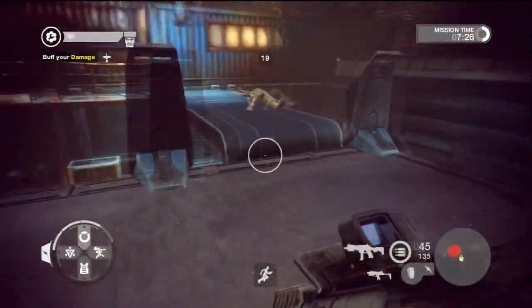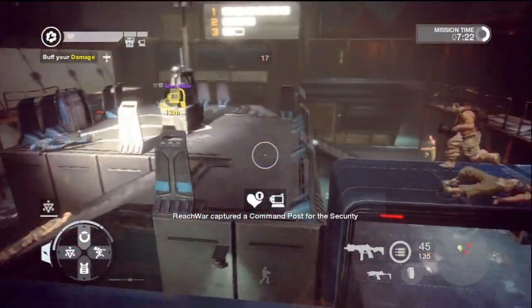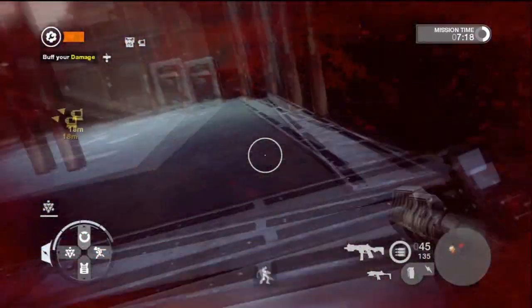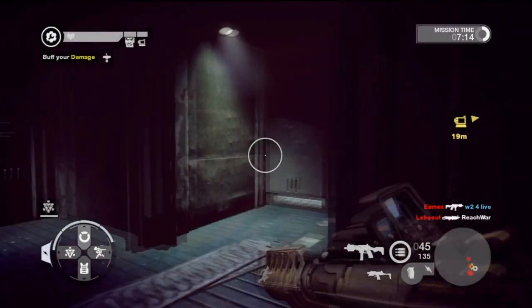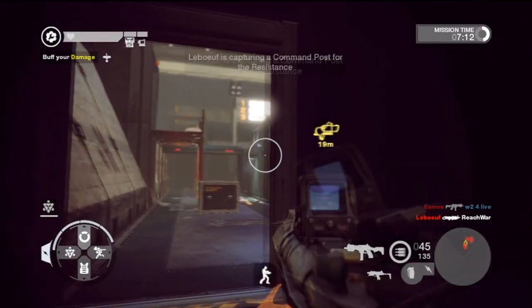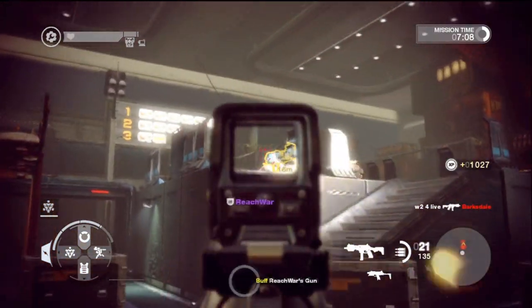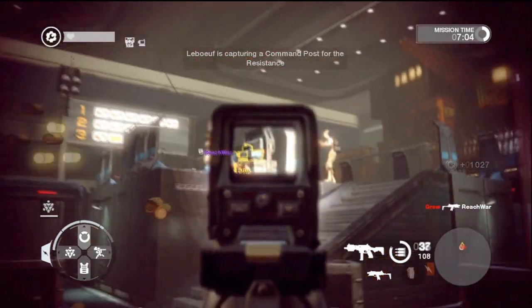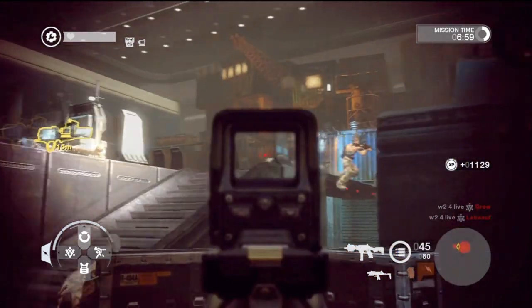When you're playing online you basically have to complete a couple of objectives competitively. My next gameplay commentary is probably going to be about a competitive match with loads of friends. We're trying to get online at the same time to make a big team, and when we do get online together we pretty much dominate everyone — we do the objectives quickly and move together, which is what Brink is all about.